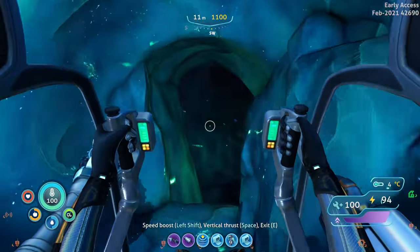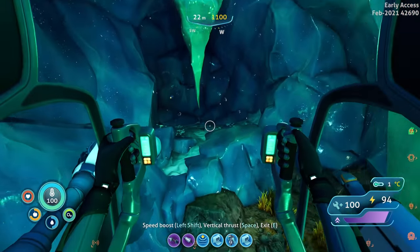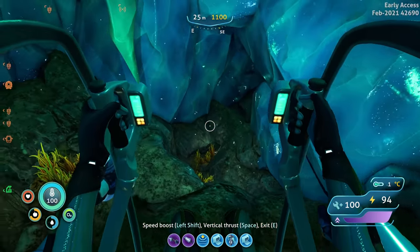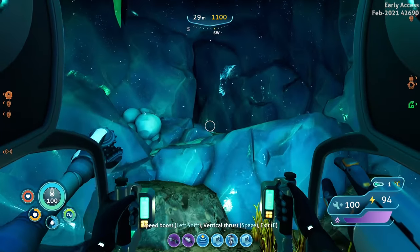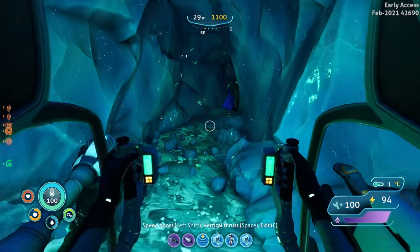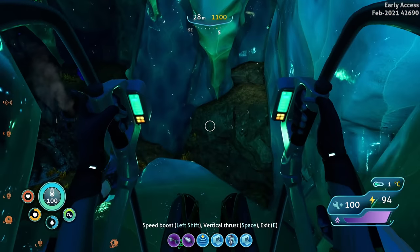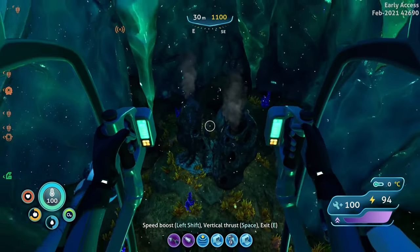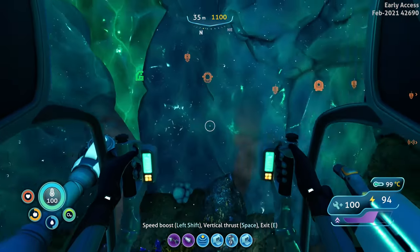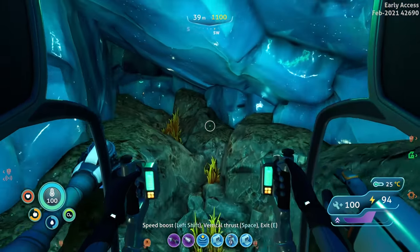Maybe the prawn suit's not going to be capable in here. Okay, we have a hole going that way and then one going this way. I want to say this can lead us to the other part of the portal. We made it through! Okay, big room. I'm guessing that one goes to the same place so we probably need to go this way.